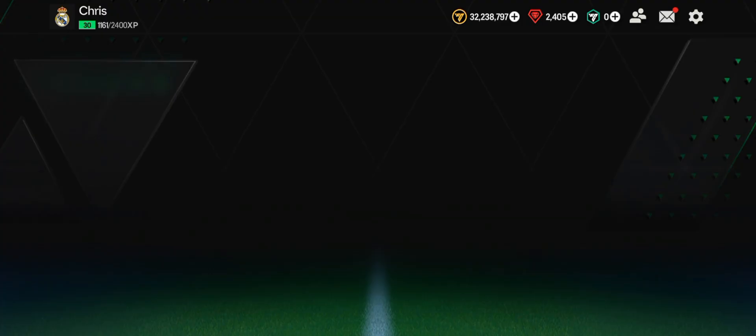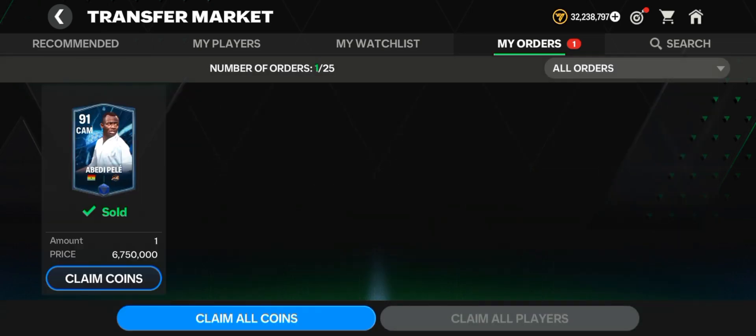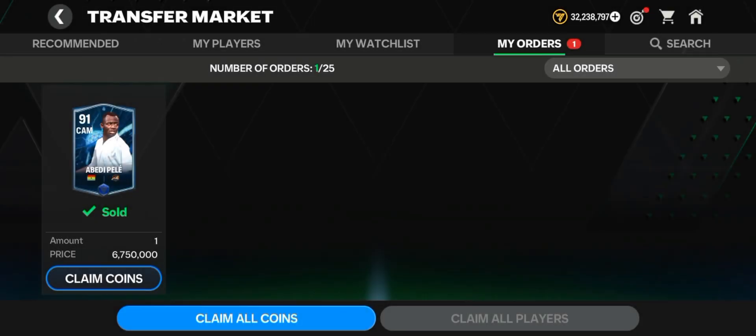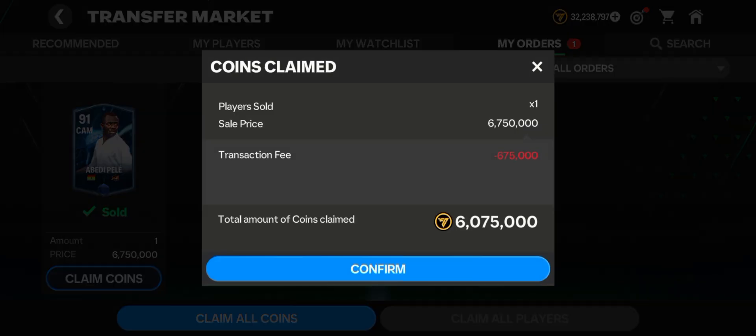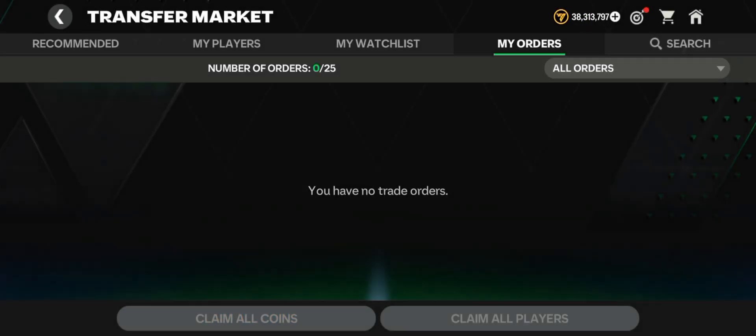You can make millions of coins from Mashrano cards. As you can see in my auctions, I sold this player for 6 million. I bought him for 3.8 million — he was at 89 OVR. I had two Mashrano cards: I used one to rank him up to 90 OVR, then the other to rank him up to 91 OVR. The price jumped from 3.8 million to 6 million. I sold him and I can now claim the coins — let me confirm it.